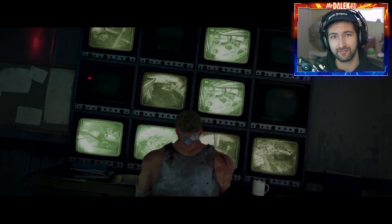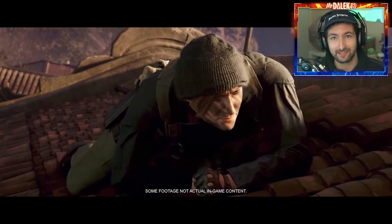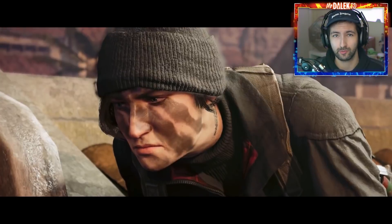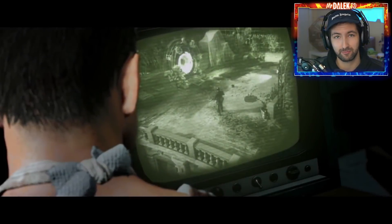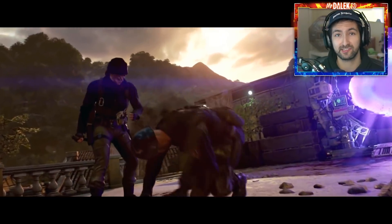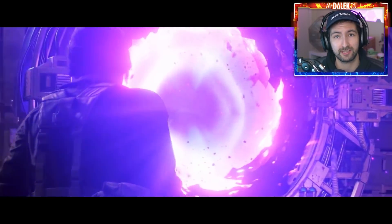I wouldn't be too surprised if this Easter egg hunt lasts the same length as Die Maschine. I hope it lasts longer personally, because the longer an Easter egg takes, the more fun it is — I don't think any map in Treyarch history has been solved as quickly as Die Maschine. Looking at Die Maschine, it was quite an easy Easter egg with a lot of logic and sense to it, and obviously being the first map, they wanted to get newcomers in and make the Easter egg accessible. They might go down the same route with Firebase Z — we really don't know. Please let me know your thoughts in the comments. There's a chance they might revert this decision and change the times, but at the moment these are the times we've got, and if it does change, I'll let you guys know.